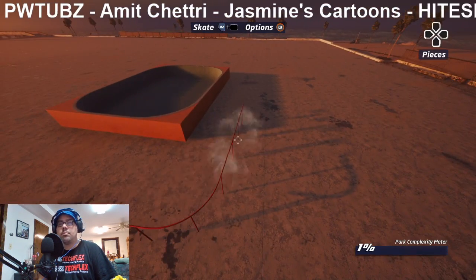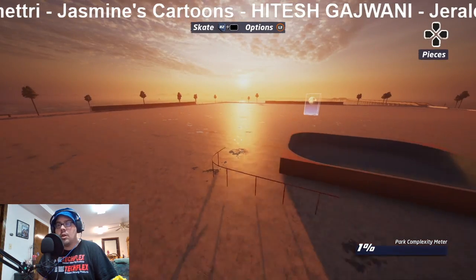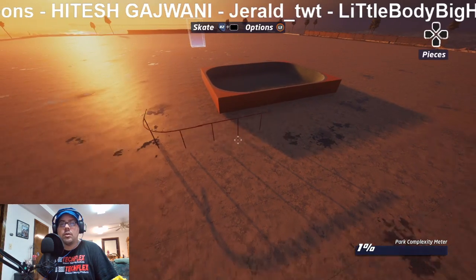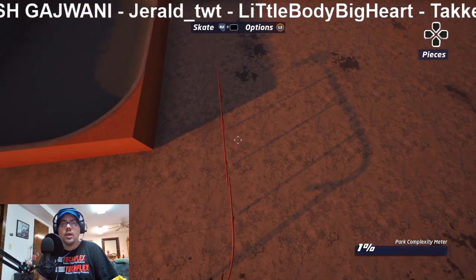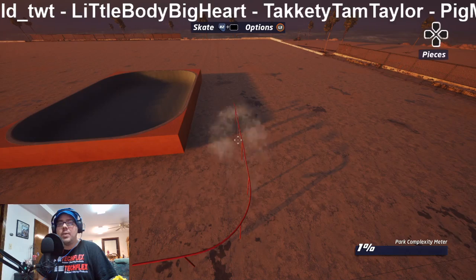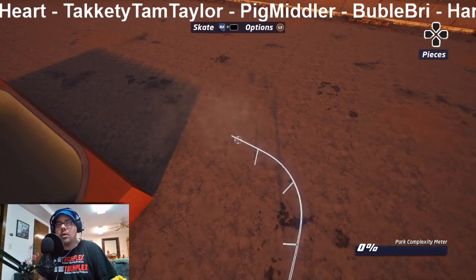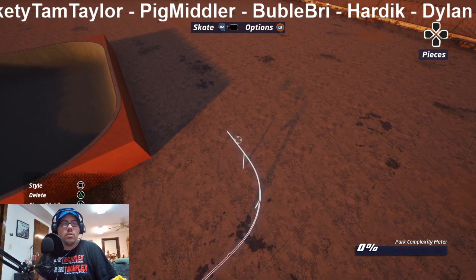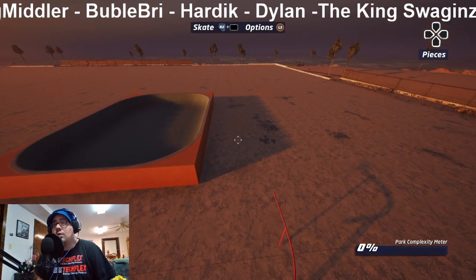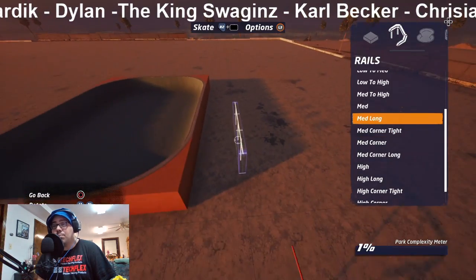That doesn't match. How come I don't have like a snap grid? In editing we had what was called a snap grid — this doesn't have one. I get too involved in this. I take this to the next level. I'm used to like $5,000 computer software editors, so this drives me nuts.